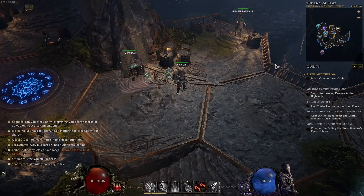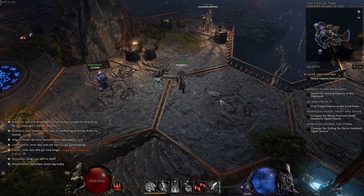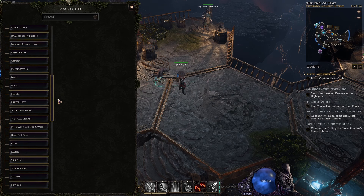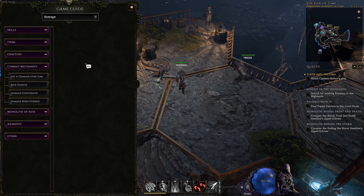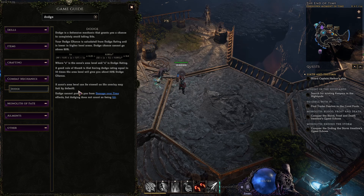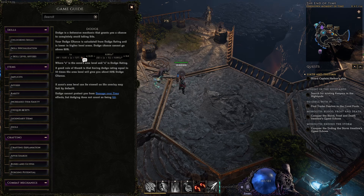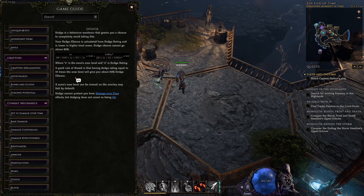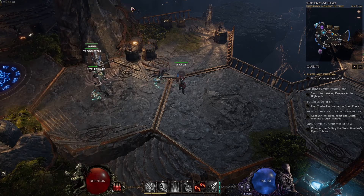Another great feature in Last Epoch is the guide function. Hit G on your keyboard and it'll open up a full knowledge base on every mechanic in the game. For example, if you're running a damage over time build — which has its own special mechanics versus hit damage — you can type your damage type into the search and pull it up. Everything about hit versus damage, dodge chance, literally anything you want to know about Last Epoch is right here in the built-in guide.